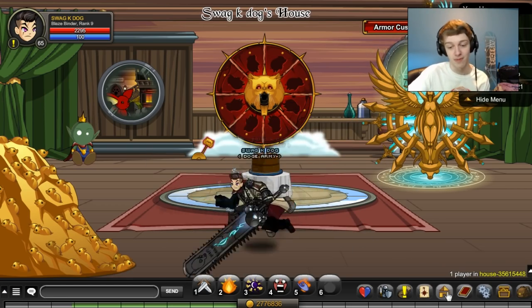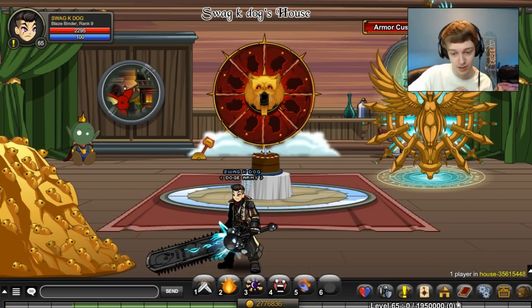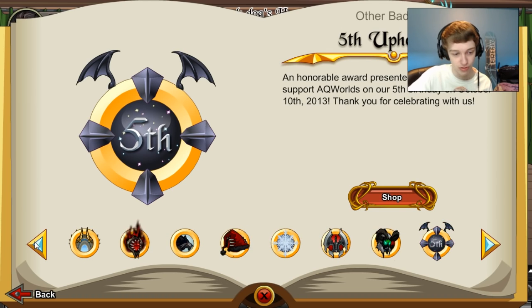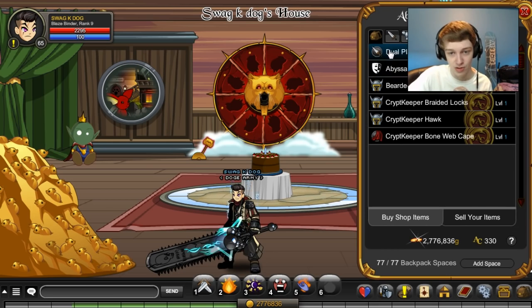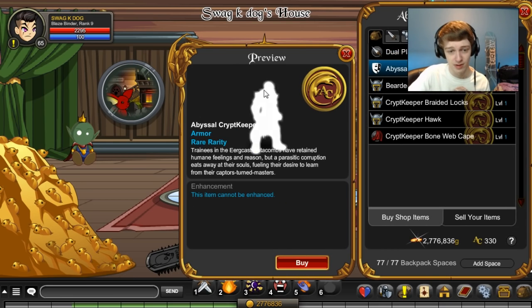Let me show you where to find the shop badges. Go to your character page, then go to Badges, then Other, and if you scroll sideways that's normally where your newest ones are. Here are the two badges — this one is the member version and that one is the non-member version.